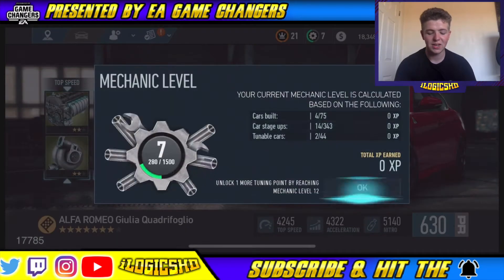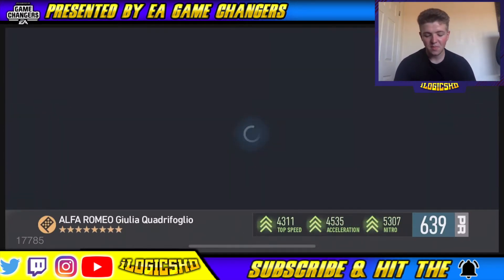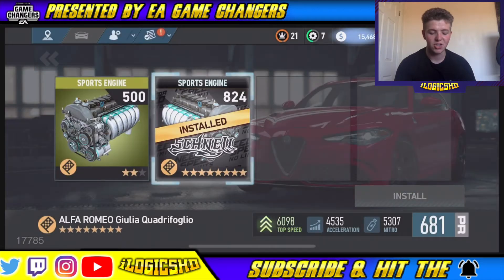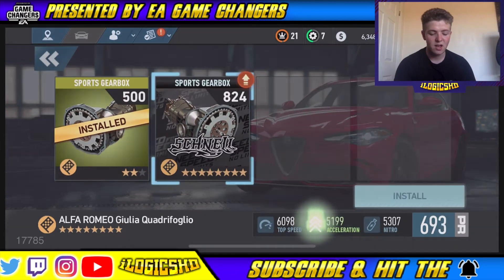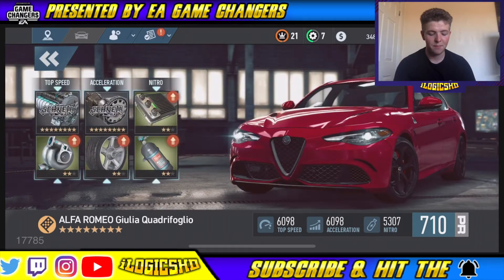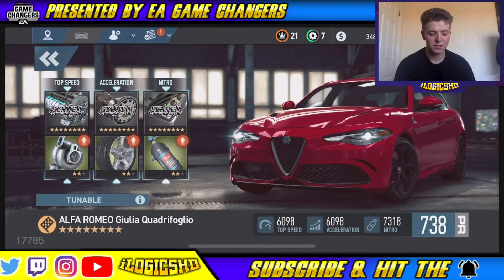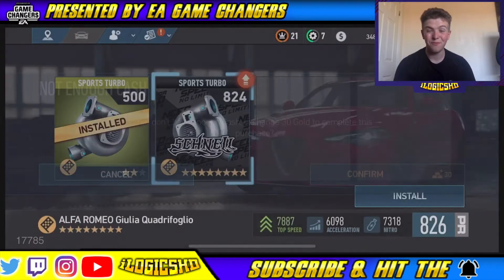So we're up to the final stage — here is stage eight, done and completed. 639 PR, which isn't too bad at all. Now we can start boosting up the top speed and all that stuff. We can start adding in the sports engine — up to 681 from that. Let's add in the acceleration and the sports gearbox, which isn't too bad at all. We should have enough gold and all that good stuff to complete everything. Obviously we don't expect it to be as fast as the hyper cars but we certainly expect it to go up a fair amount.